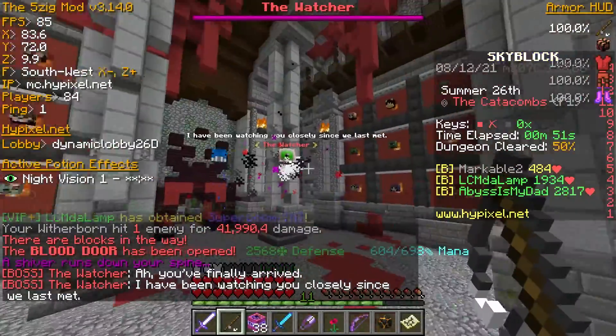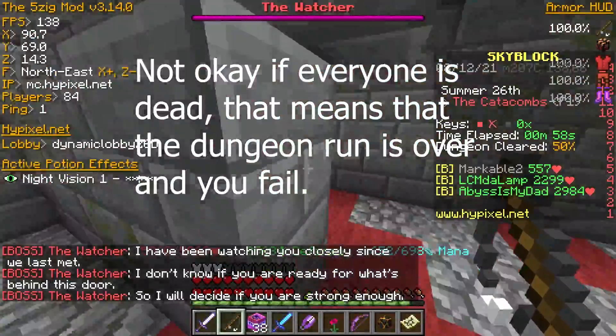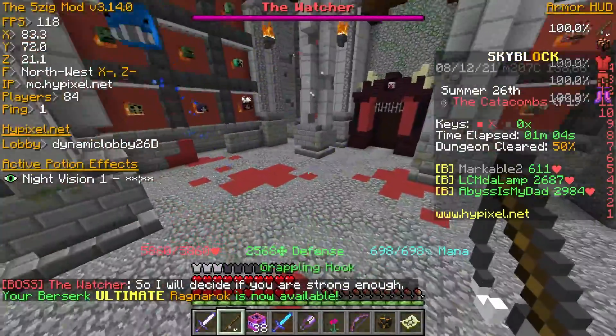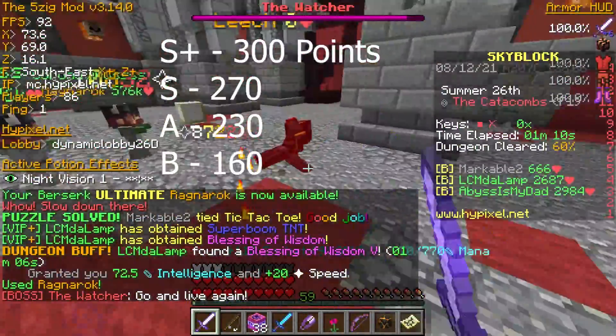To pass the blood room, you must go and kill all the mobs without dying. If you die, that's okay, but if everyone dies at once, then the run is over. The dungeon score is not what you need to be worrying about right now. We'll be doing more tutorials on how to do dungeons, but at this point this is a floor 1 tutorial.